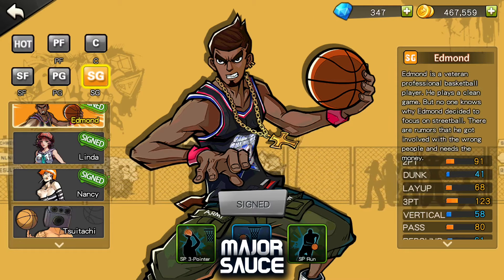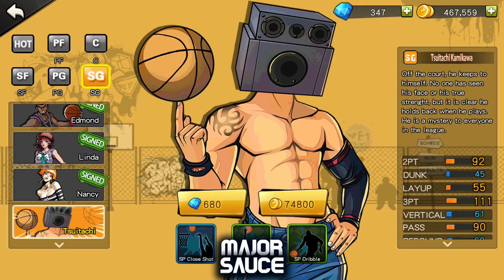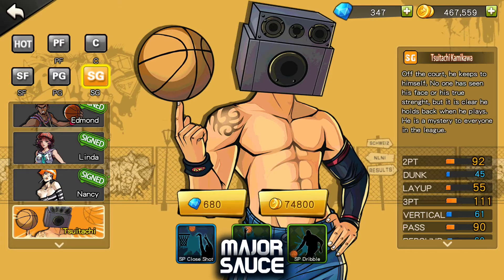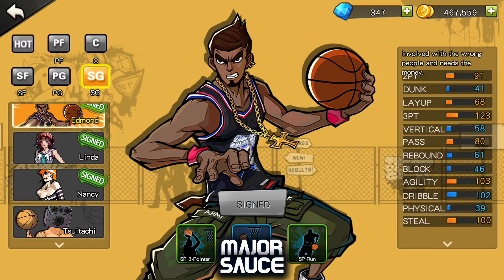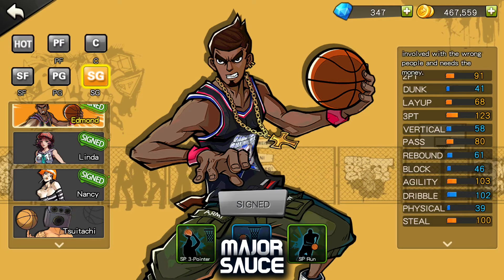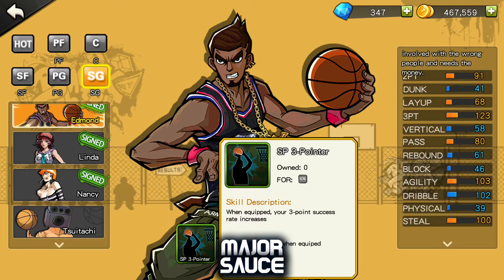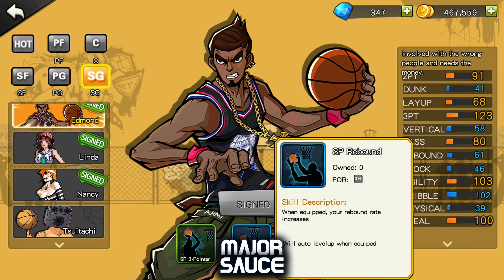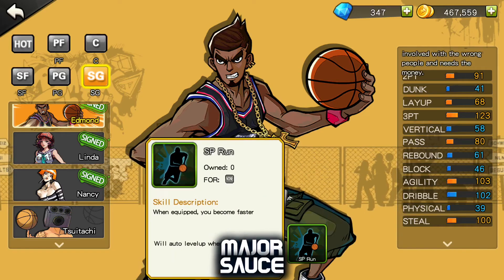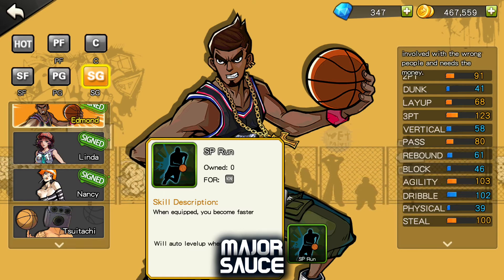Finally, number one is Edmund, because his three-point rating is the highest for Shooting Guards. A lot of people suggest Sutachi — whatever his name is — but I don't see why, even though he has about 12 more off the bat. The main reason to go with Edmund is his SP Three-Pointer skill, which increases three-point success, meaning you'll hit more threes than you would with Sutachi. He's not a rebounding character — you're mainly going to use him on the outside, calling for the ball and shooting threes. He also has the SP Run skill, making him faster overall. That's why he's my number one best character to buy with gold.